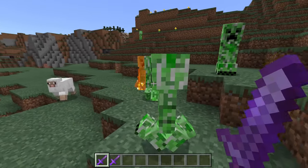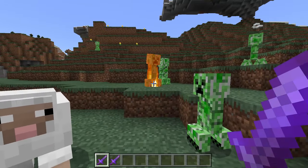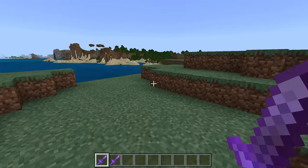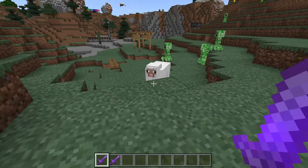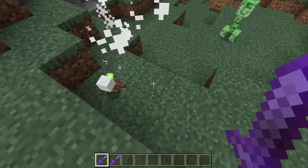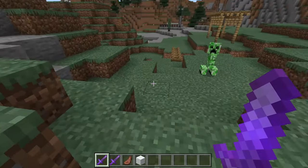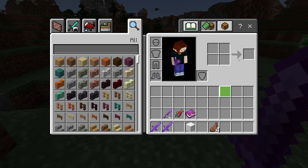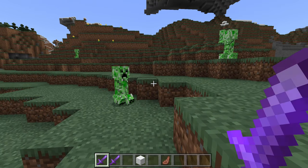and it'll burn for about 8 seconds. So it's not going to die, unfortunately. There we go. But if you try it on a mob like a sheep, this is what happens. It burned. It died. And we got cooked mutton. So yes, it actually cooks.